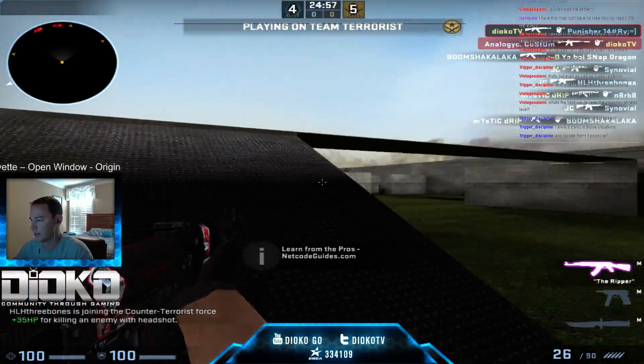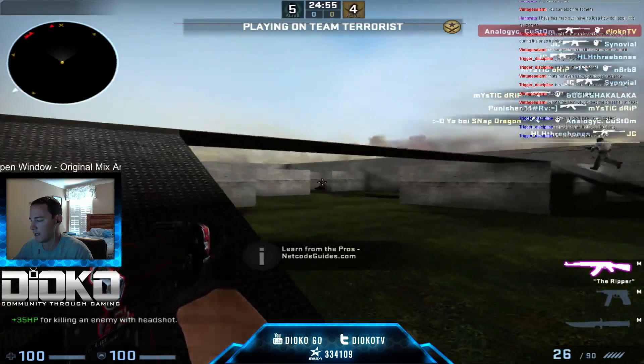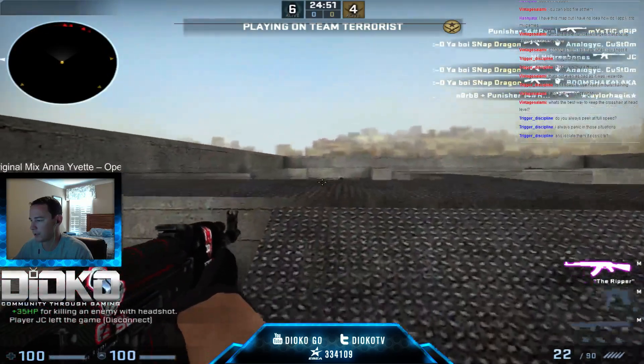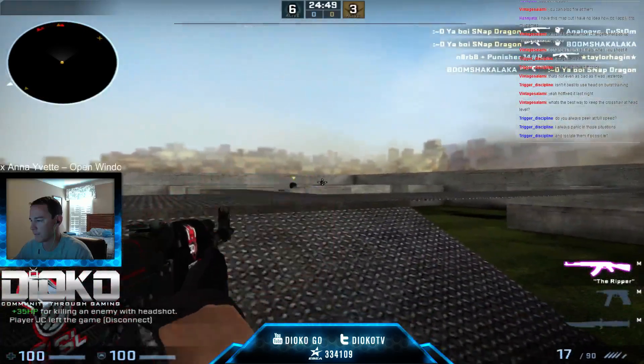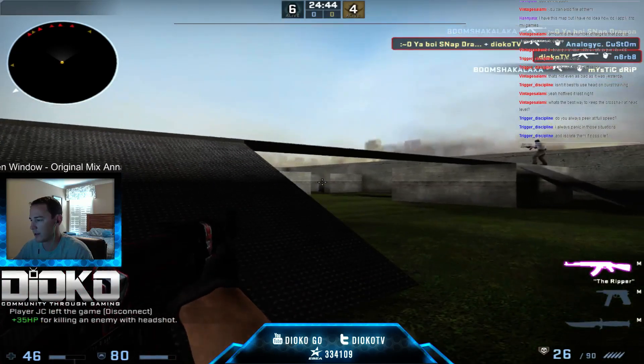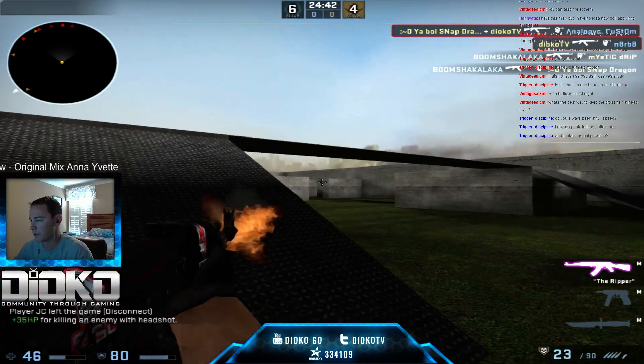Always try to isolate - never voluntarily take on a two-for-one. Anytime you can play a corner it's huge. You see two-shot bursts out of me, so on the aim map what I want to focus on is two-shot bursts with the AK. You can even set the training map to require two shots to kill the target so you know both shots are hitting.